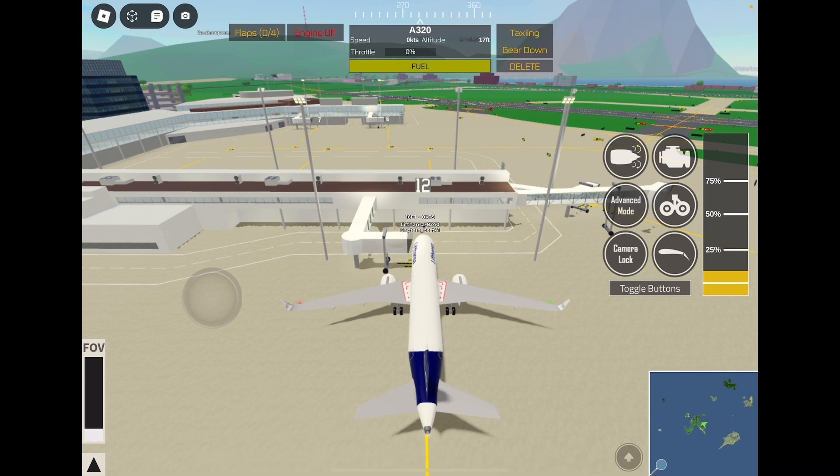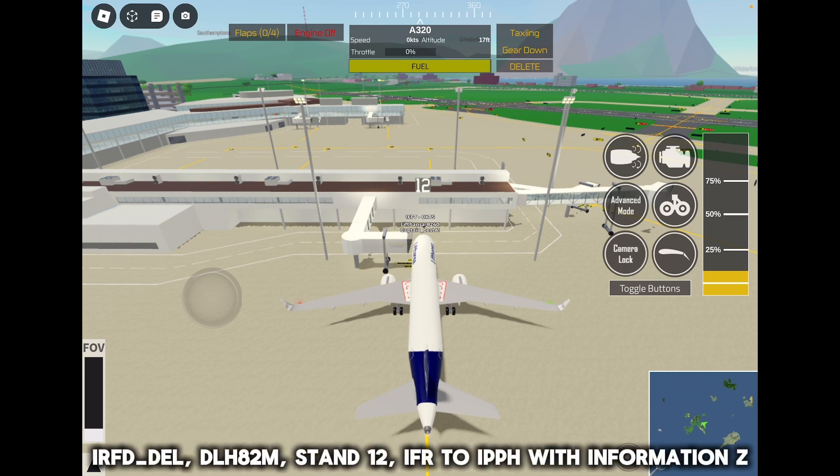When you connect to the right frequency, you can do a radio check if you want to, but it will take some time. Your clearance request goes something like this: 'Rockford Delivery, Guten Tag, Lufthansa 82 Mike, Stand 12, IFR departure, information Zulu.'